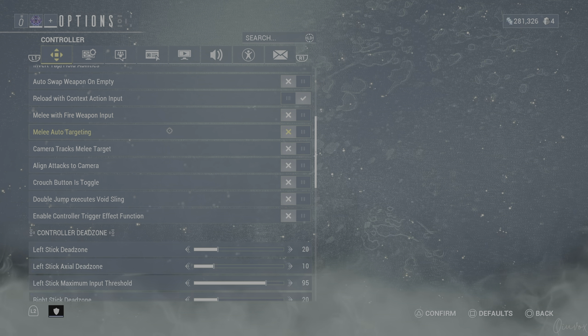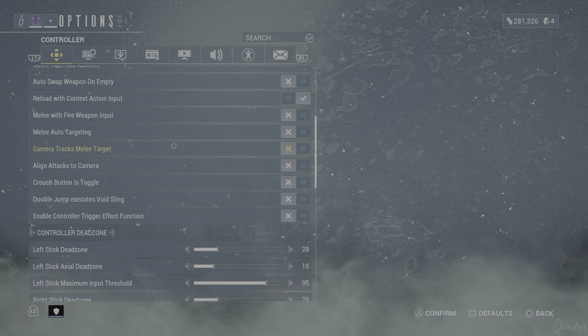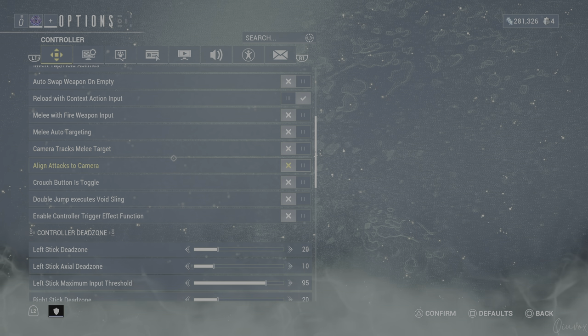Melee auto target — I don't need it. It sometimes turns the camera left and right for no reason. Like when I need to wipe a corridor and the enemy is on my left, the camera turns left, which doesn't make sense. It's kind of like Elden Ring's lock-on with the right analog stick — it nerfs you. Camera tracks melee targets also doesn't need to be on, and align attacks to camera tries to center the enemy on screen and aligns the camera to your current attack target — also off.